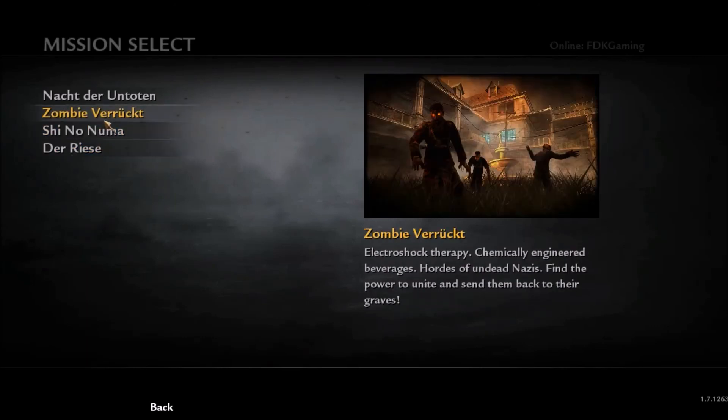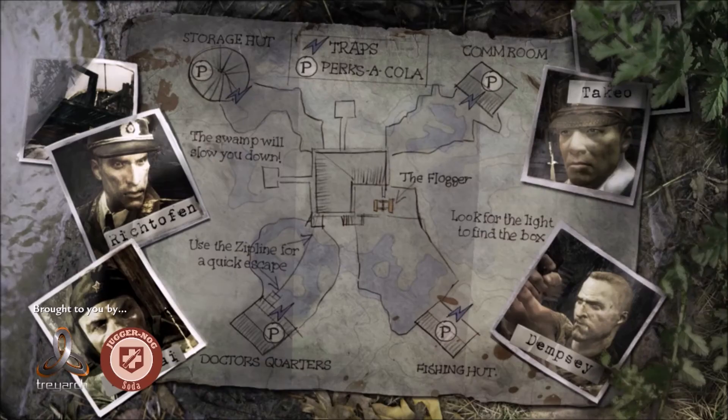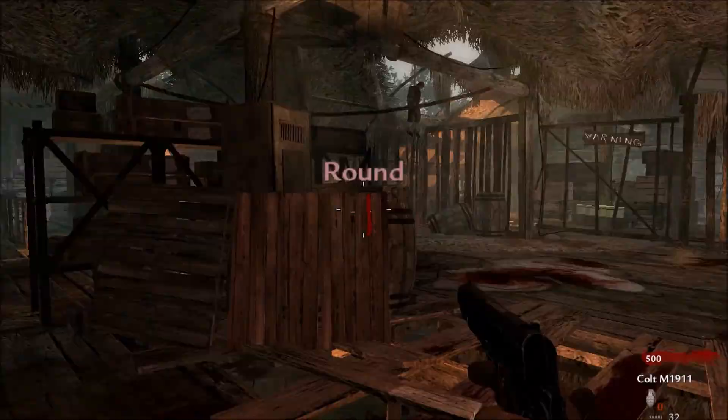What is up guys, FDK Gaming here. Today we are playing Call of Duty World at War Zombies. Let's go — Shi No Numa, or whatever that is. This is the PC version, as you can see, and this is the first time I play this so bear with me if we don't get too far. It is quite a difficult map so we might not get too far. Alright, let's go.